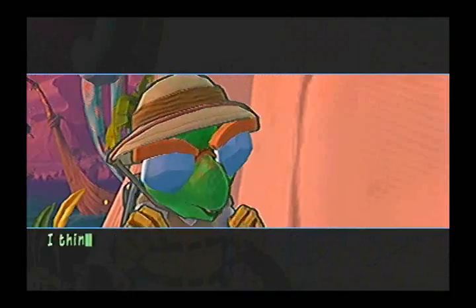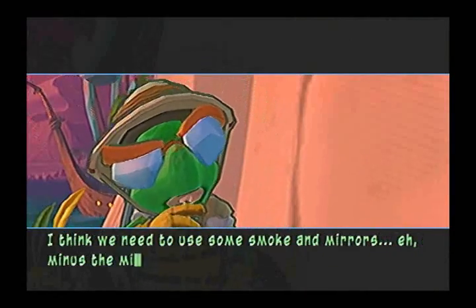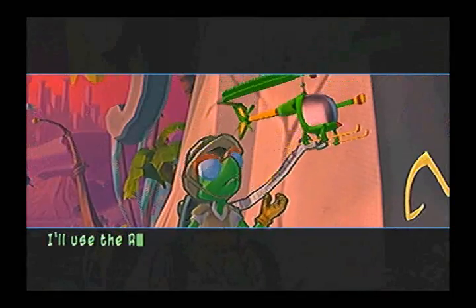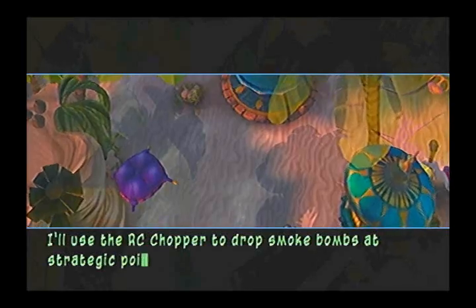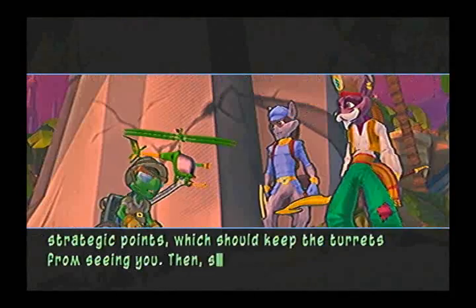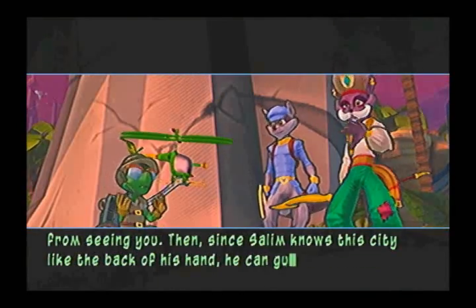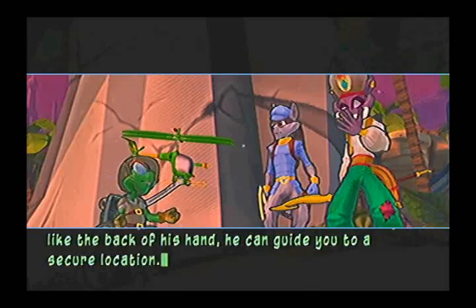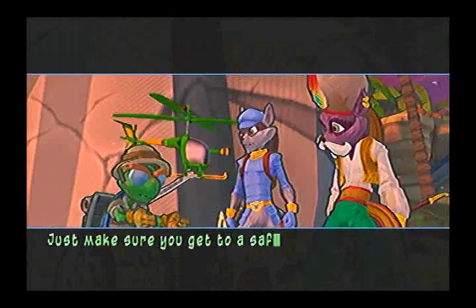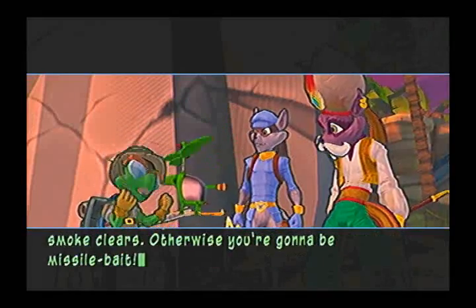What do you think of Bentley? I think we need to use some smoke and mirrors — minus the mirrors. I'll use the RC Chopper to drop smoke bombs at strategic points, which should keep the turrets from seeing you. Since Sly knows this city like the back of his hand, he can guide you to a secure location. Just make sure you get to a safe spot before the smoke clears, otherwise you're gonna be missile bait.